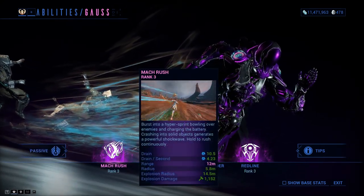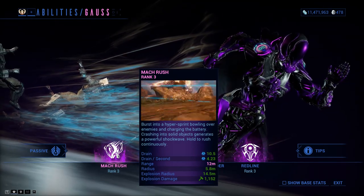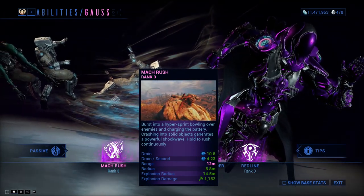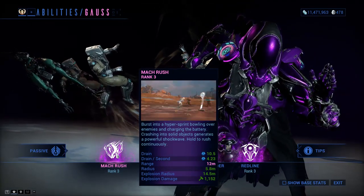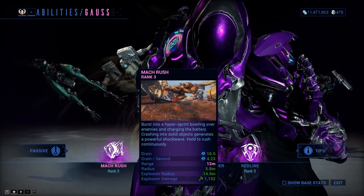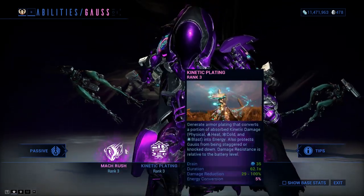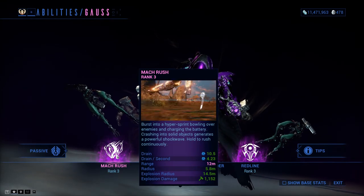His first ability is Mach Rush, which accelerates Gauss to really high speeds, and if you crash into something, you will do an AoE blast. You have little bolts around you that fly and do damage, and this charges his battery. You can press it to rush a short distance, or hold it down for a couple seconds to make Mach Rush run constantly.